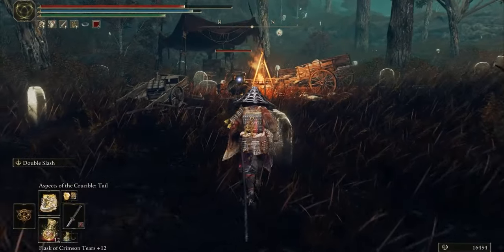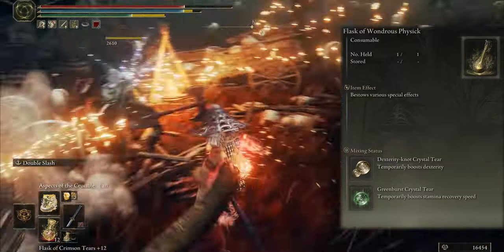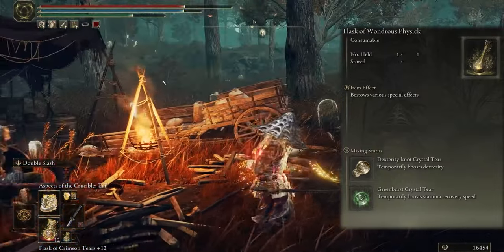For Flasks, I mix two effects: Boost Dexterity and Boost Stamina Recovery.